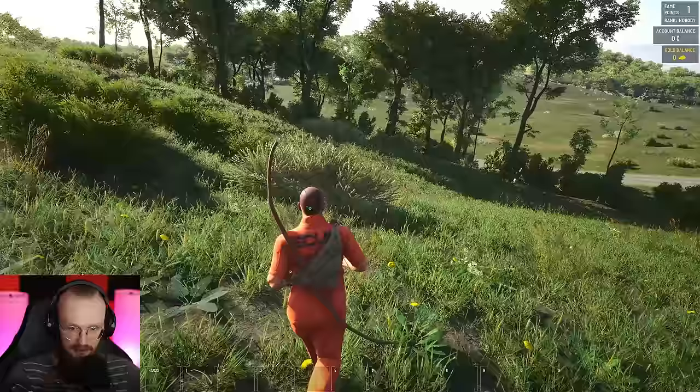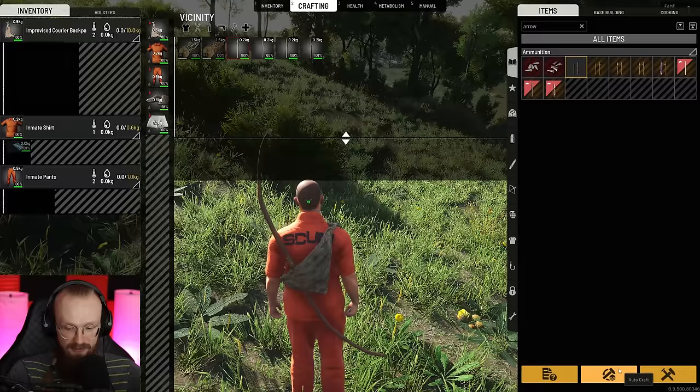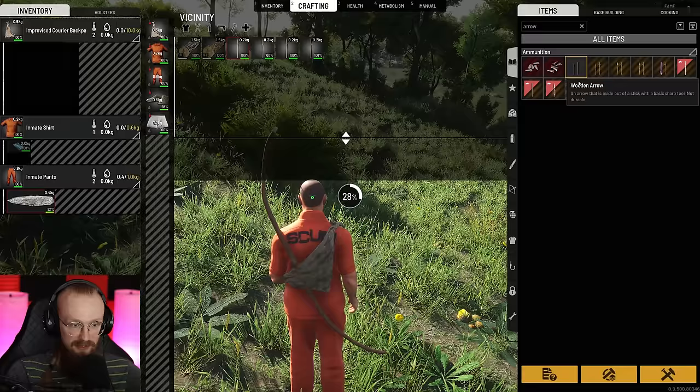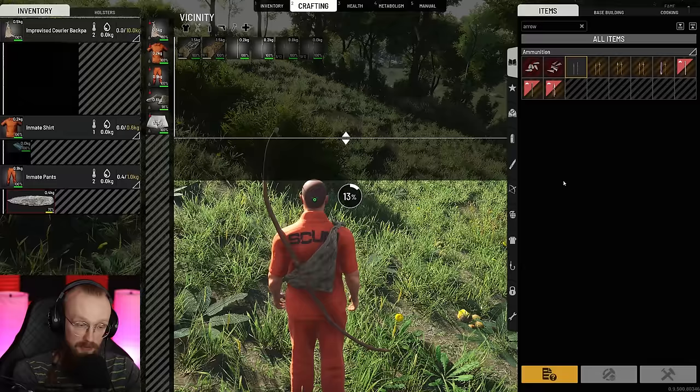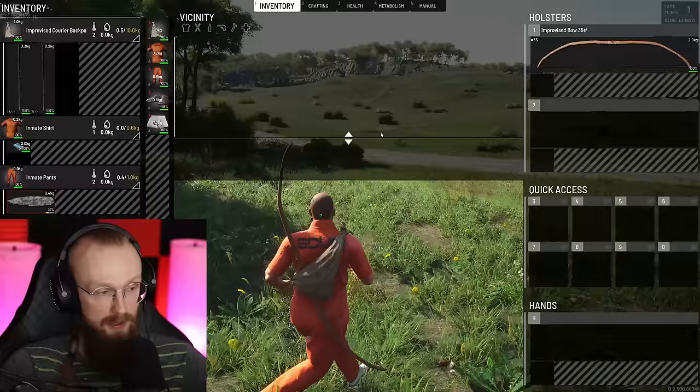We'll stay with this improvised courier backpack probably for a while — it's a nice backpack, you get it at the very beginning. When you equip it, you do have a little bit of storage, which will be just enough for a few arrows. And now another awesome feature added in the 0.95 update is this Autocraft button. I can select arrows and my character will just keep crafting as long as we have the required materials. Before, you'd have to keep clicking craft — now it is a lot better.